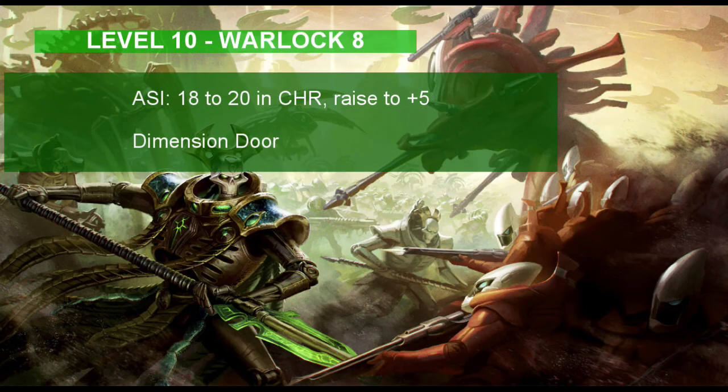At the Necron's last level, he gets one more ability score improvement and learns one more spell from the Warlock class. Let's max out our Charisma since most of our good abilities rely on it — put two points into it, raising it from an 18 to a 20 and giving you a plus 5 modifier. For your last spell, take Dimension Door, a spell that lets you and one other person travel up to 500 feet. This is another teleportation spell that is fitting for our Necron.